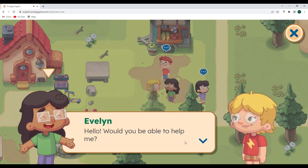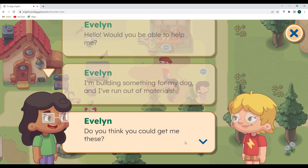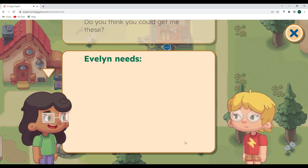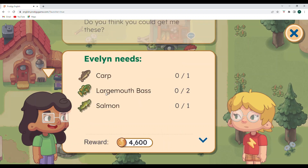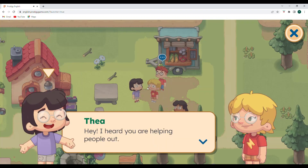Evelyn says hello and asks if I can help her. She's building something for her dog and has run out of materials. Evelyn needs carp, largemouth bass, and salmon. I think I have all of these, though I'm not sure about salmon. Salmon might be tricky because they live in the ocean but spawn in streams, so I'm not sure if they'd be classified as freshwater or saltwater. If you know where to find salmon — in rivers, lakes, or the ocean — please leave a comment.